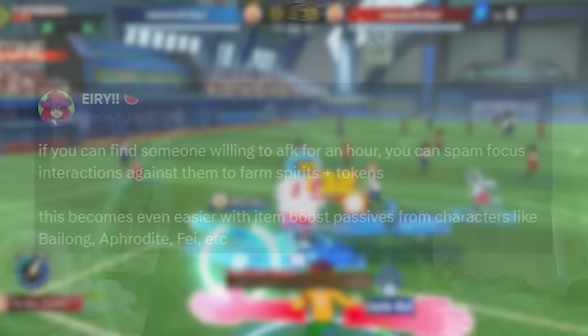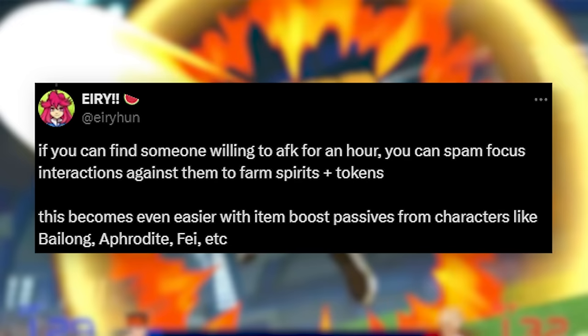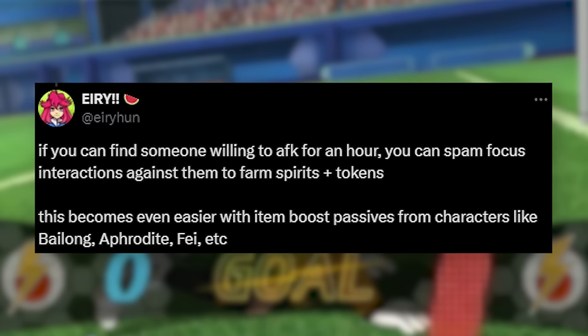If you want to get more spirits, here's a tip: if you can find someone willing to AFK for an hour, you can spam focus interactions against them to farm spirits and tokens. This becomes even easier with item boost passives from characters like Bialong, Aphrodite, and Fae. So if you've got a friend who's willing to just sit there and let you demolish them, that's a really good way to get some spirits.